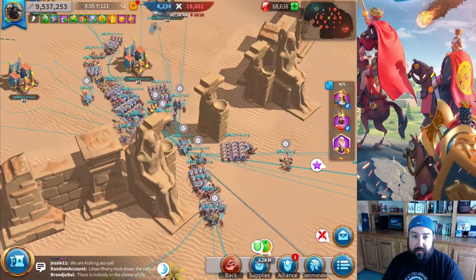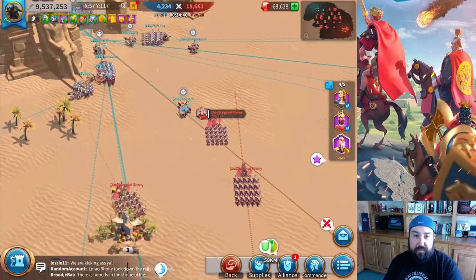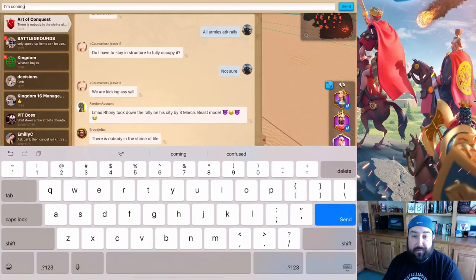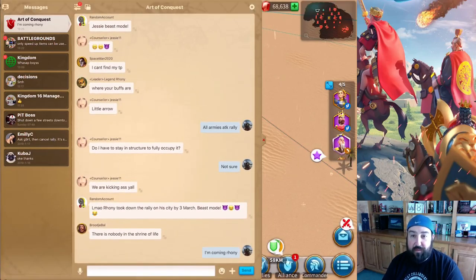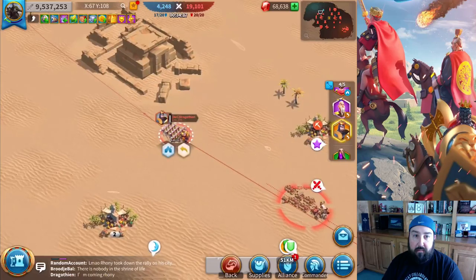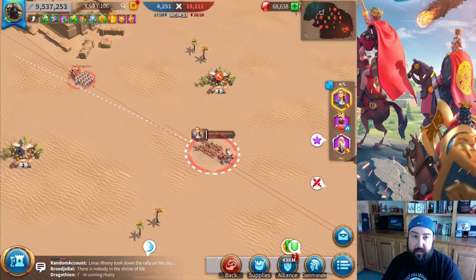Unless you're battling an alliance that's got a bunch of whales with T5, it's pretty matched up for the most part. I did see some screenshots of the initial screens where it was a 350 million alliance versus a 950 million alliance — that's kind of messed up. But ours was relatively close and we just had more players come in, and our players were a little bit heavier hitters than theirs.